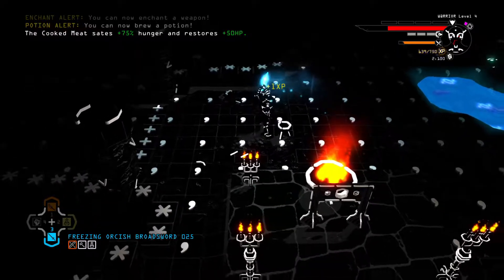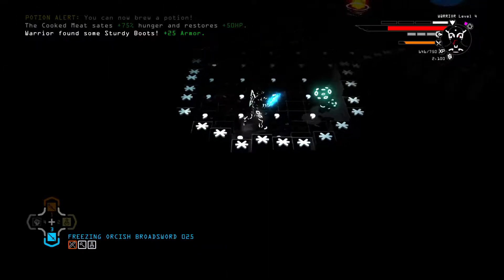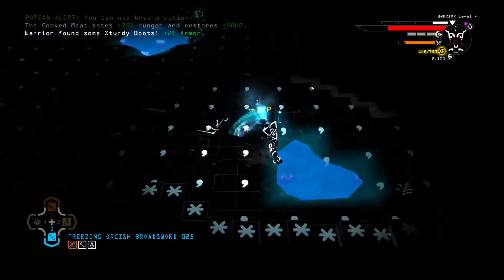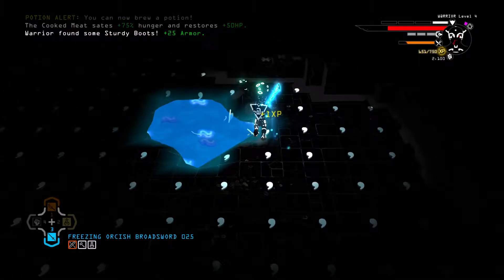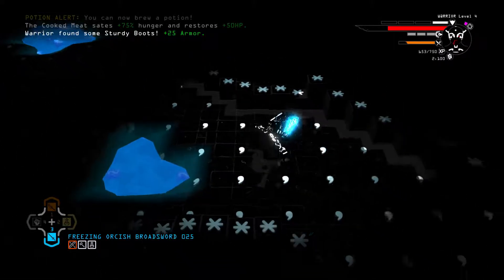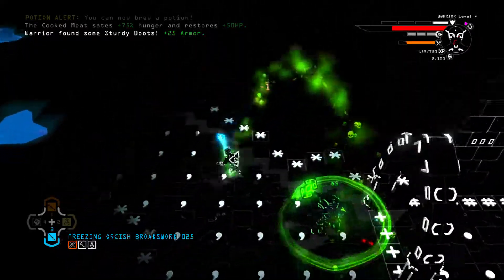Let's go ahead and eat some food — I'm gonna eat this meat here, get my HP back as much as I can and get full too in the process. I'm so glad food has two purposes: it heals and it fills your stomach. I wonder if getting hit makes your hunger go down even faster. I got new boots, so that's more armor — although armor is a temporary thing, so I don't know how I feel about that.